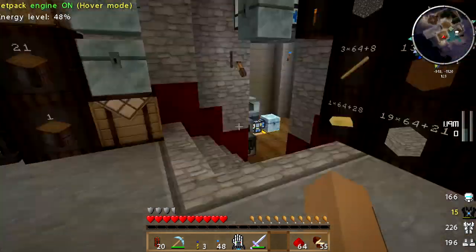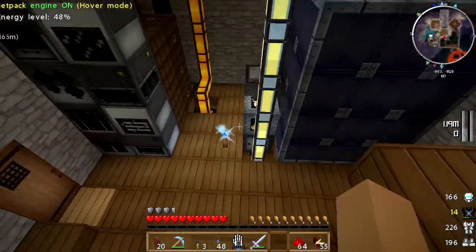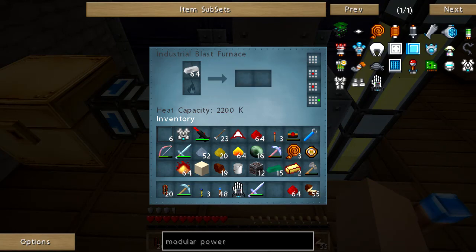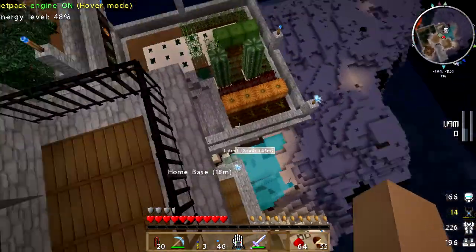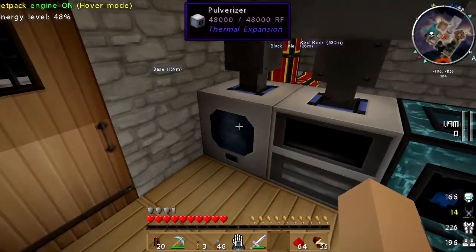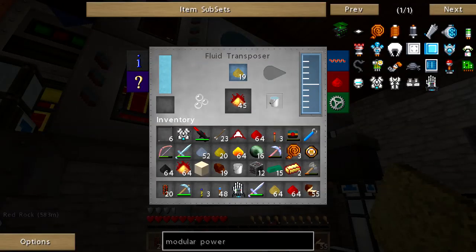Alright, what was I doing? I forgot. Okay, this is what I was doing. I needed some steel, and so I was pulverizing some electrum and some coal, which of course I logged off because I got tired of waiting for stuff to cook.